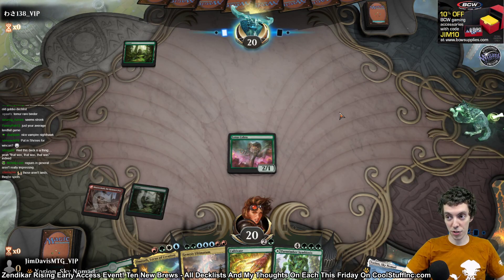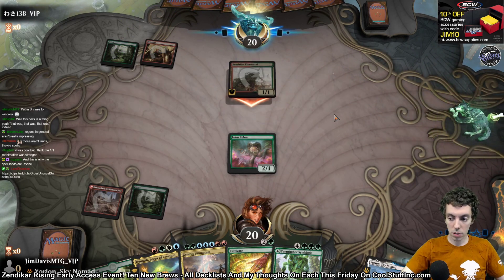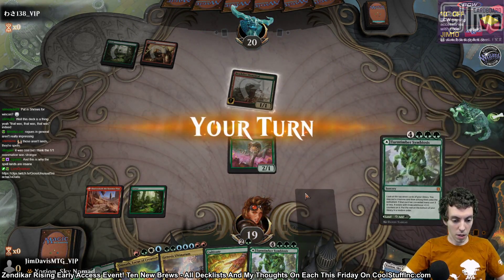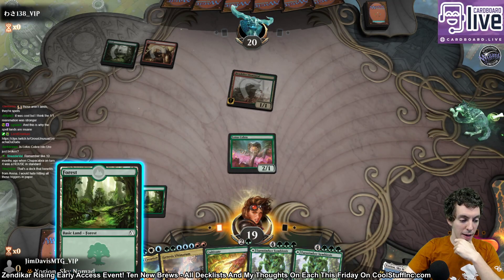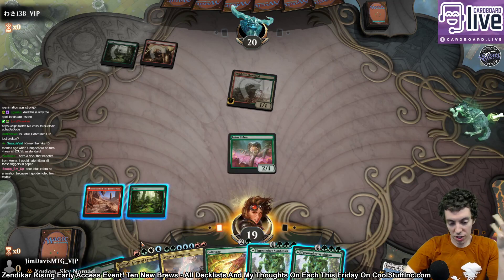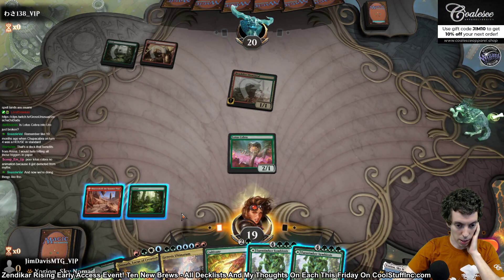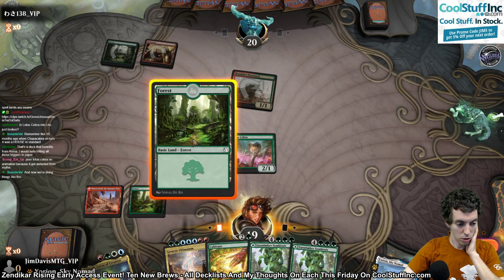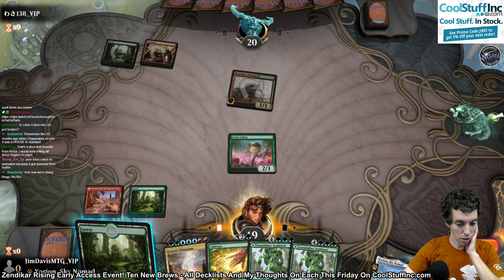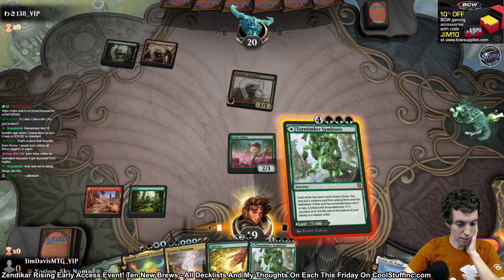We have a Rogue deck too — hopefully good. Brushfire Elemental. I'll take one. So we're going to... we can't land Omnath because we have two Forests unfortunately. But we can Cultivate and set up for our Ultimatum. We can't Cultivate and then do anything with the mana, which kind of sucks. I'm actually going to play a Turntimber Symbiosis tapped and just cast Cultivate, because we can't do anything with it anyway.